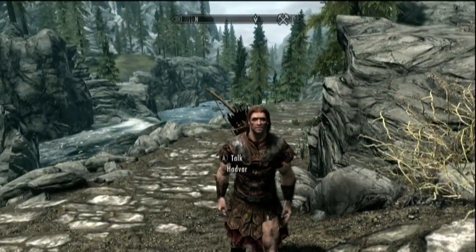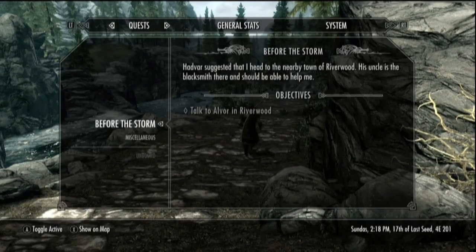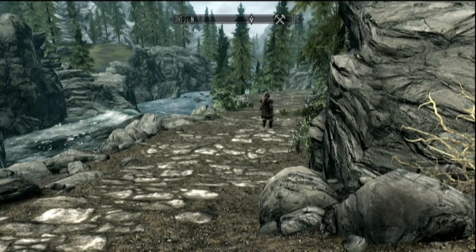Now I'm going to be saving the game, and the next episode is going to pick up right from this save. This has been the Chicken Sniper's walkthrough to Unbound, and the explanation for how this series is going to go. Thank you for watching.